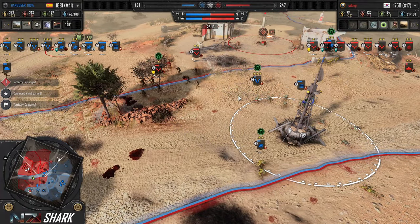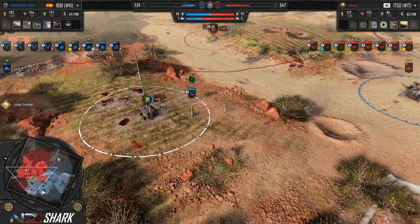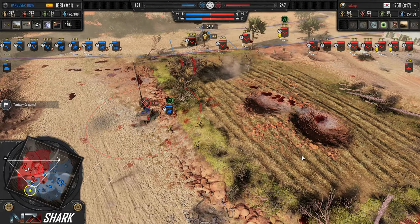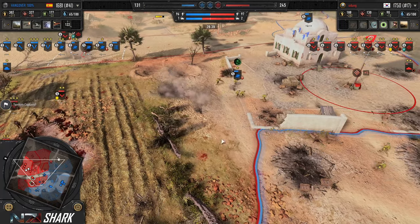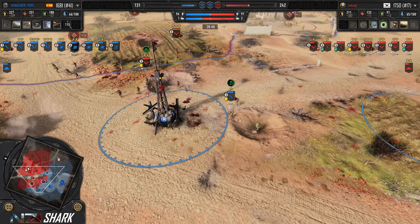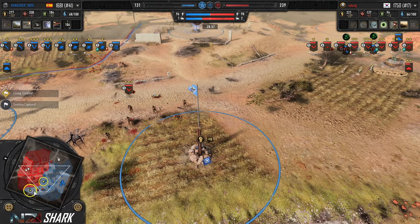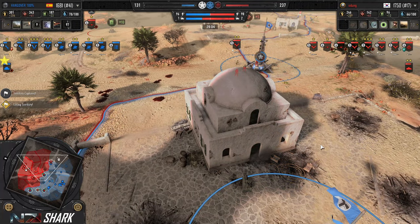Odong just has to manage the infantry fight now. There's a solid three minutes before the Tiger will be able to come out again, assuming Hangover gets the fuel. The question is can they impose enough bleed to extend the amount of time the Tiger is off the field and maintain pressure on VPs. That triple cap was pretty painful. Hangover is back in possession of two VPs but got ticked down quite a bit. In waiting to get another Tiger on the field, if he can't maintain enough pressure, Odong could potentially close this game out. The six-pounders knock out a building to prevent the garrison from being used — the garrison is way more useful to Jaegers with Shreks than to British infantry.